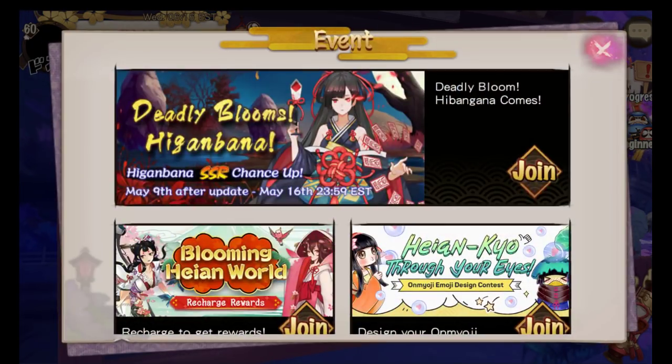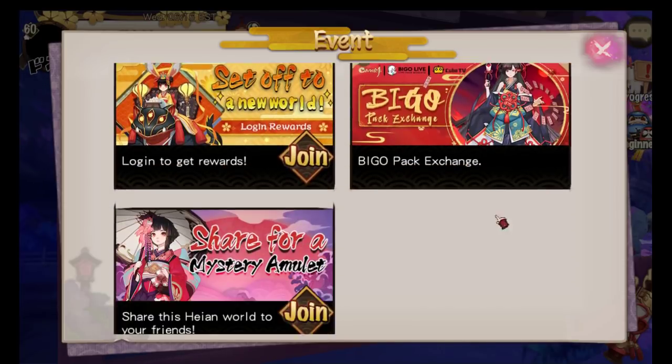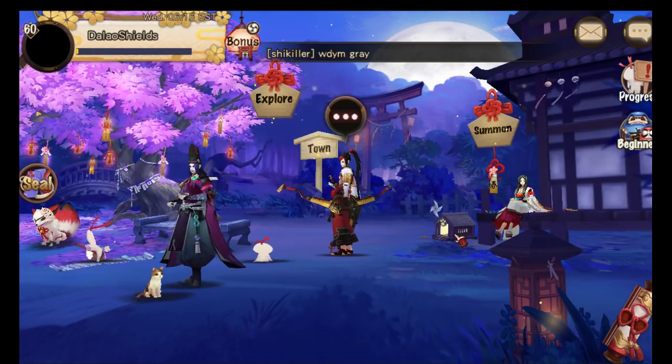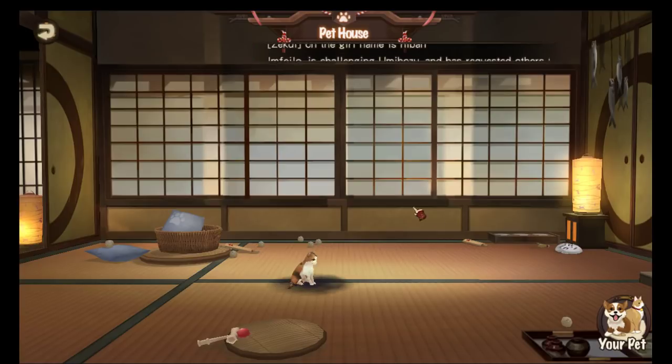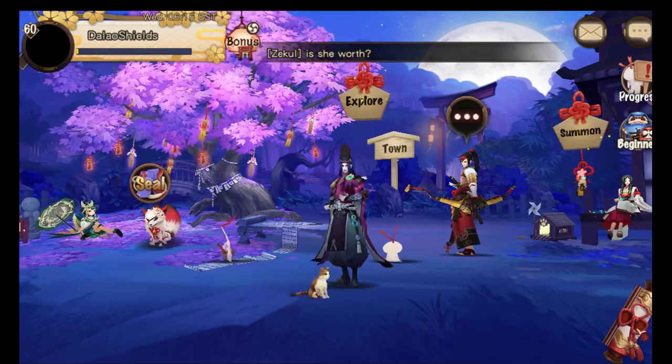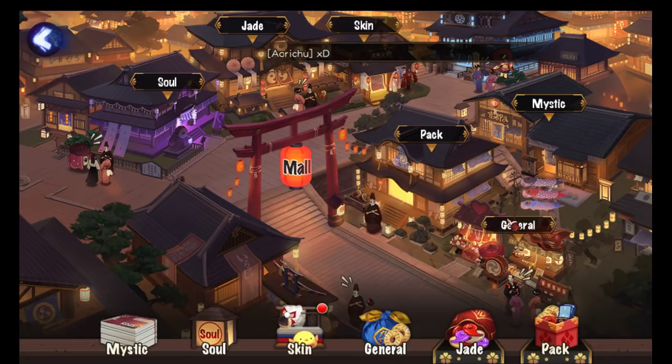To summarize the update: pets, new achievement system, chapter 23, recharge events, skins on sale, limited packs, and Shiro is now available to be summoned using mystery amulets. Let's also have a quick look at the skins for Ichimoku Ren and Hanya to see how they look.